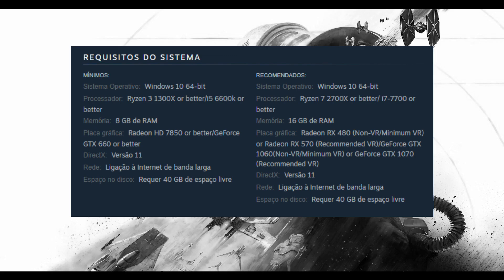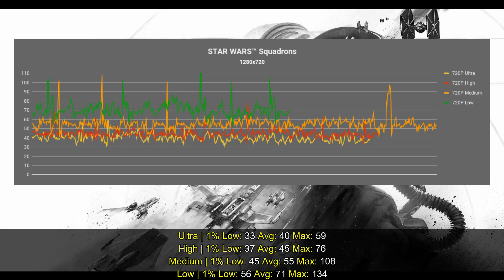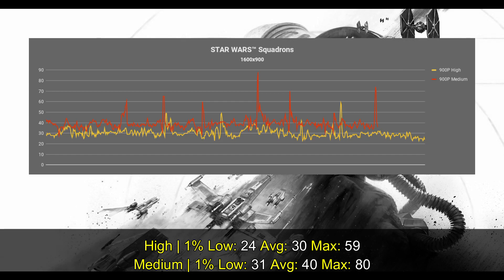I tried a lot of performance presets. At 720p the low settings provided an experience overall above 60 frames per second — there were drops here and there but most of the game was above 60. Medium settings was pretty much above 45, high settings above 37, and ultra settings above 30. At 900p the medium settings was above 30 frames per second, and on high settings you started to notice some drops below 30.